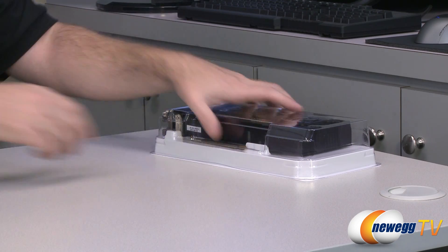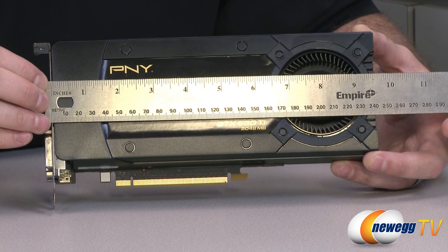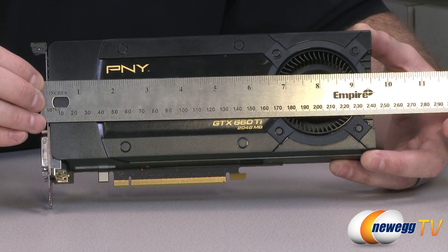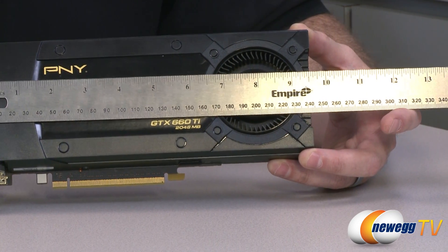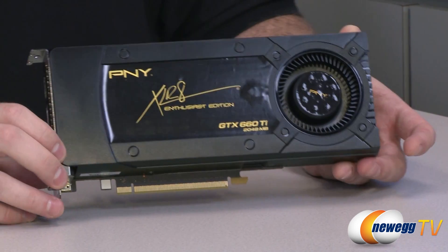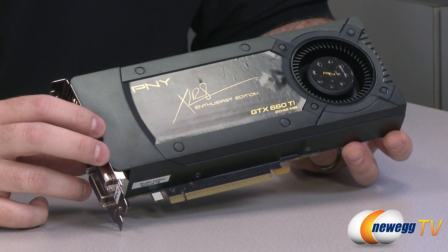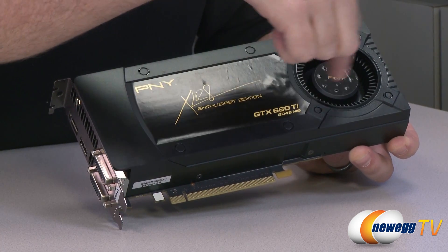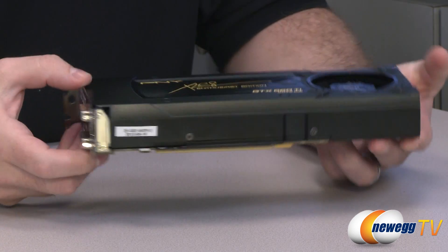Here's the video card itself. Starting with a measurement — the card is just past nine and a half inches measured from the PCI bracket, so give yourself nine and three-quarters inches just to be safe. It should fit in most cases with enough room for a discrete video card. This is essentially the reference design as dictated by NVIDIA that PNY has gone with, and they've put some of their own labeling on the outer pieces and on the blower fan. This is a shroud-style cooler.